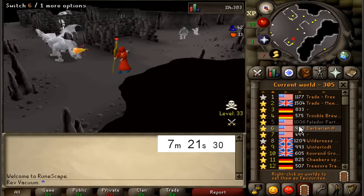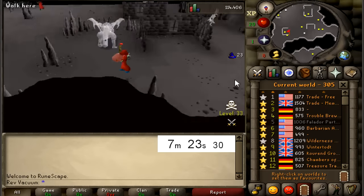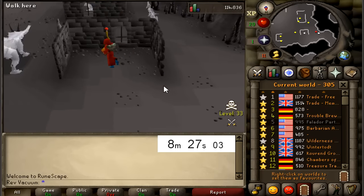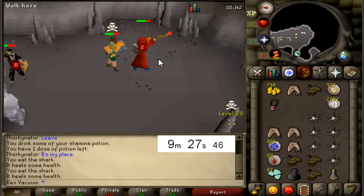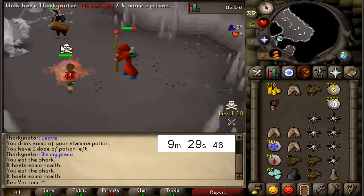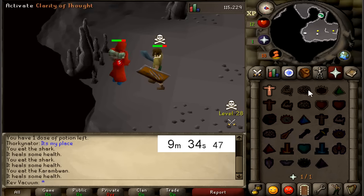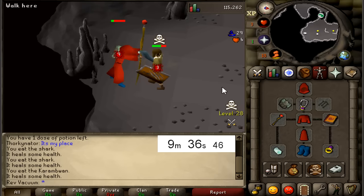Alright, I think we're just going to be hopping between worlds 5 and 2, seem to be free, no one's here. Oh shit, that is a level 59 - I think he's a G Mauler up here, we are going to hop. Alright, we're in a fight, we have a level 40 with a Rune Sim. I guess it's not really worth wasting my time with him, so I'm just going to ring of Wealth out of here.